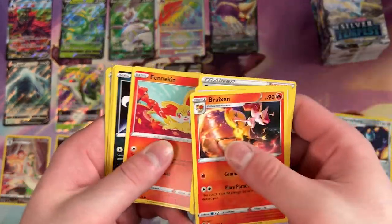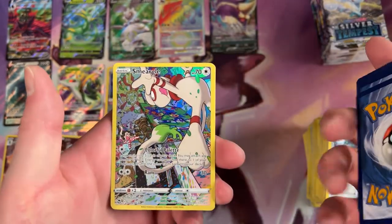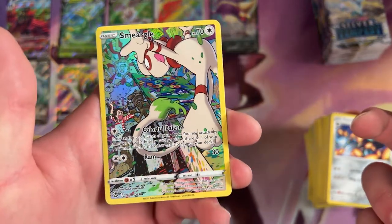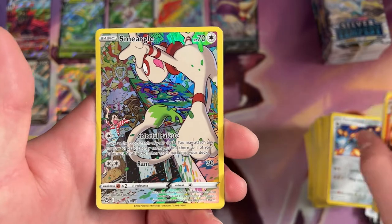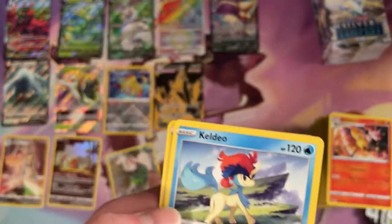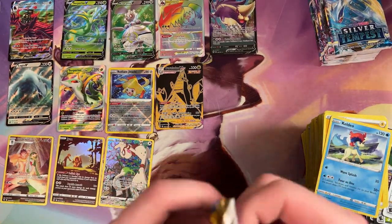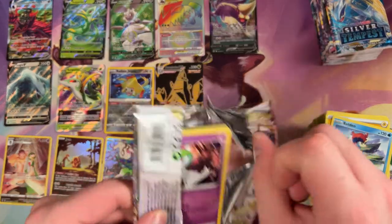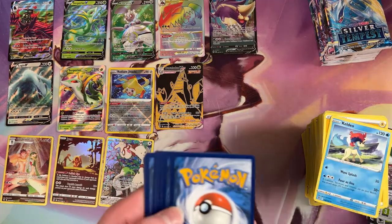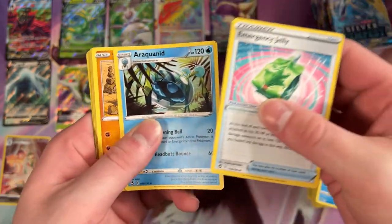Serena. I don't feel like we've seen as many supporters. Oh wow — a Full Art Smeargle for our Reverse there. That is awesome looking. We've got a Keldeo for the Rare. It almost feels like it's harder to pull those Full Art Reverse Alternate Art Rares than it is to pull some of these Vs. Maybe that's just because that's what I pay attention to.